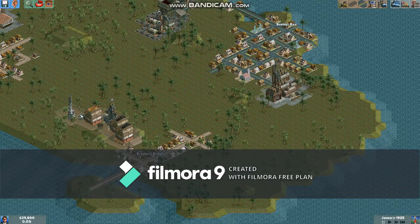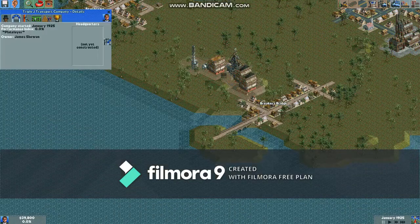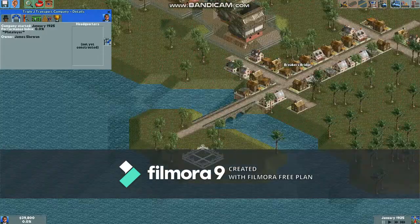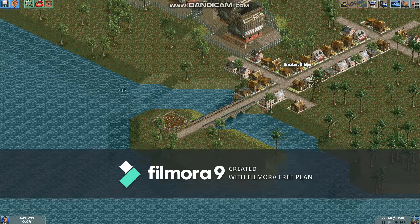So we've got a little island here — that's all we need to start our transport company. I'm going to build my company headquarters in the nice small town of Fluffing Bird, in the nice small town of Breakers Bridge. Very nice.